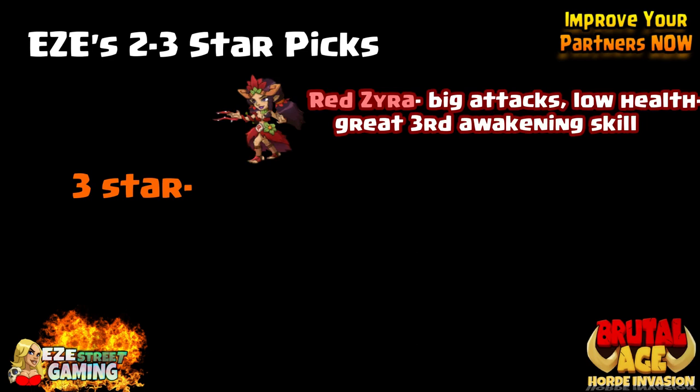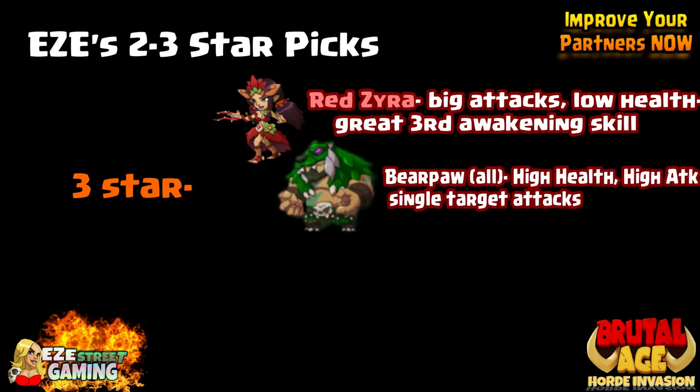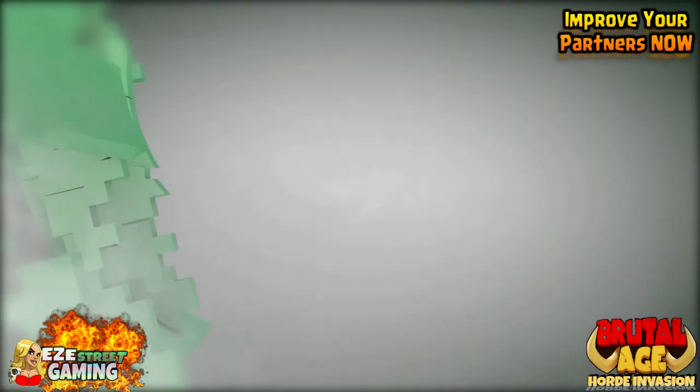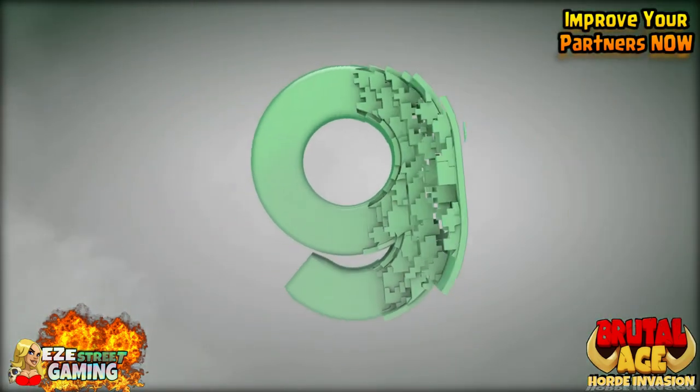They're all defensive partners but they have slow attacks — that's the minus. You're gonna start off with blue being the best and then green will be the best once you get it to level 40. Maybe the best three star partner: the green dragon man. He does a team speed boost, same exact strength at level one as at level 40. Some other strong three stars: Red Zero has some big attacks but low health, great third awakening skill. Bear Paw has high health and high attack, also a single target attacker. Then there's the berserker — he's another elite three star and he's gonna be your healer. Don't use the blondes as healers.